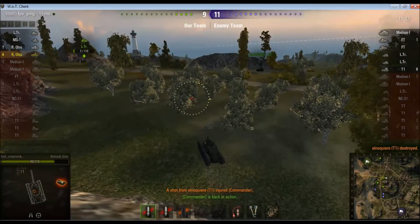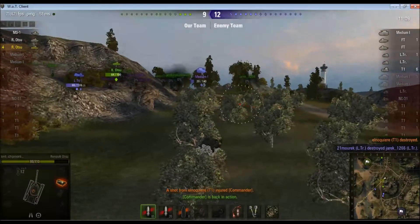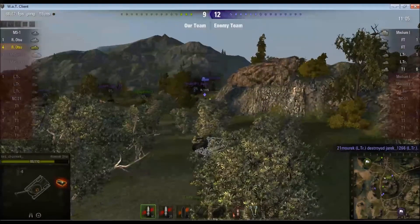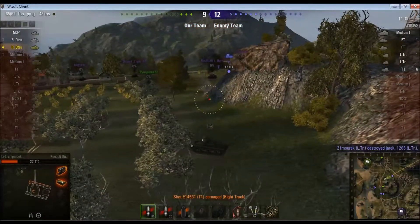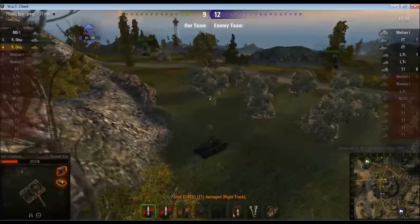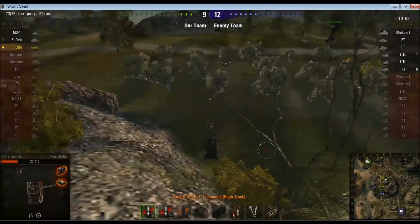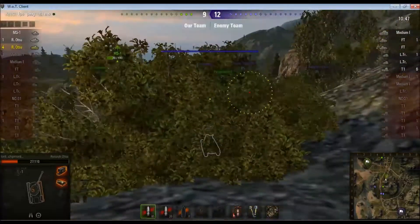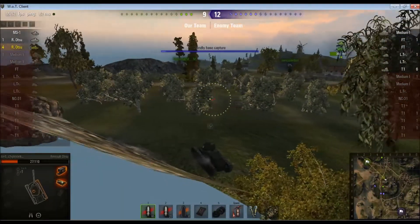We've now got a trio of tanks over to my left-hand side who've been a little beaten up. There's a T1 behind me. I'm now on not a lot of health at all. I didn't realize there was yet another one from that direction — that's a problem. Without that health, I'm now going to really struggle to carry this game. And our friendly base is being capped — oh, fantastic.